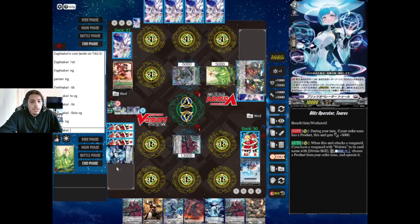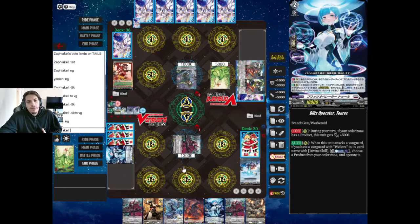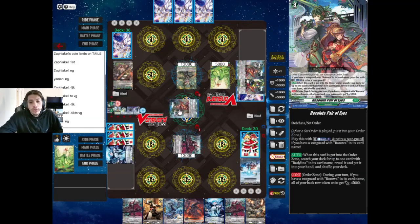We're still not in the greatest spot since we're at four damage already, but we have persona ride, a perfect guard, and shield, so we could take a damage. It's going to be kind of tough for him to completely wipe us out, especially since it's not a persona ride turn. As far as I remember, the Glitter units don't force persona ride.